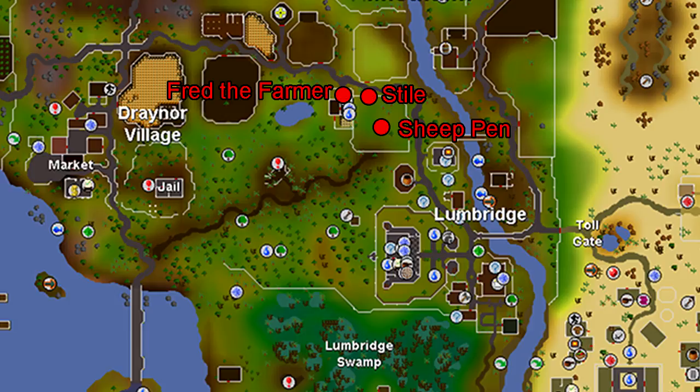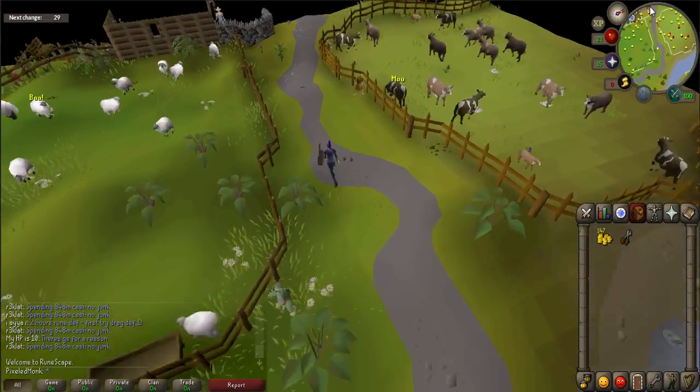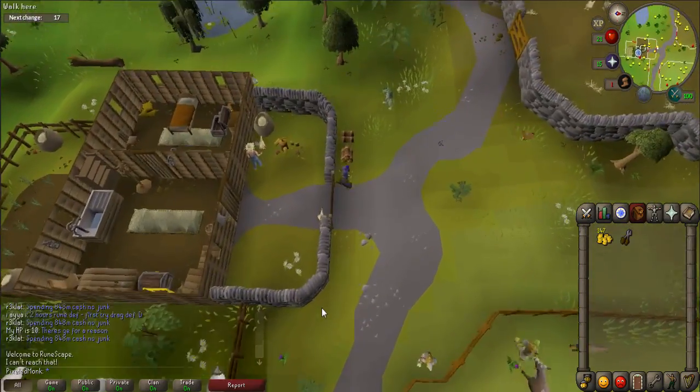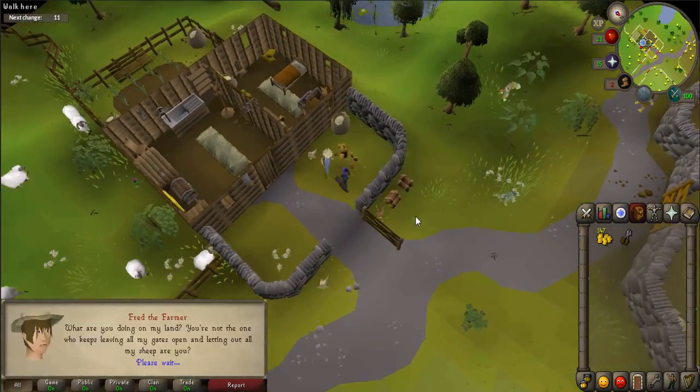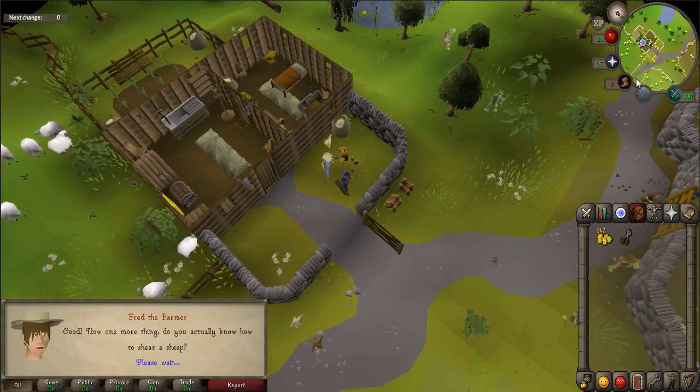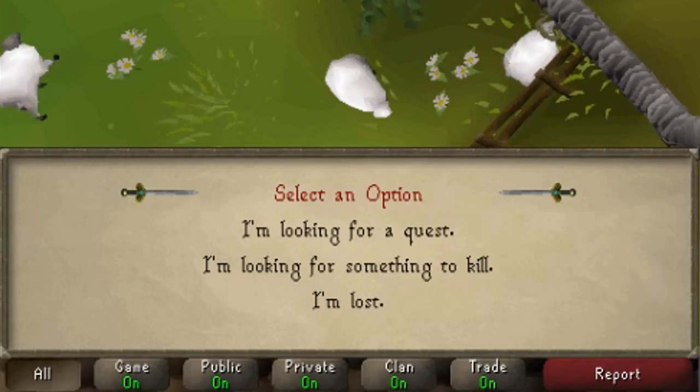There is a map in the description below that will help you identify some of the key points of this quest — open it up to keep it handy. To start the quest, go to Fred the Farmer, who is located just northwest of Lumbridge. Once there, talk to Fred. When prompted, say: I'm looking for a quest.